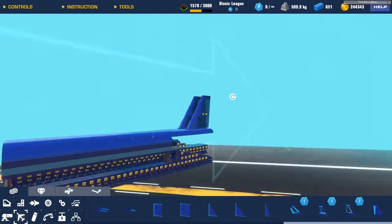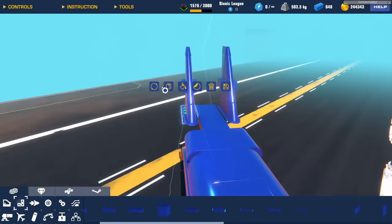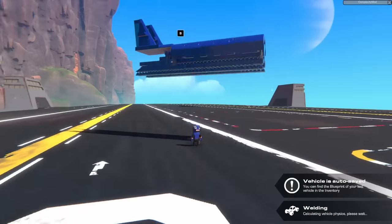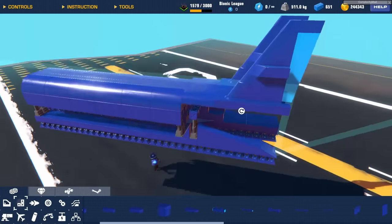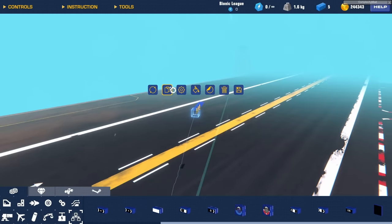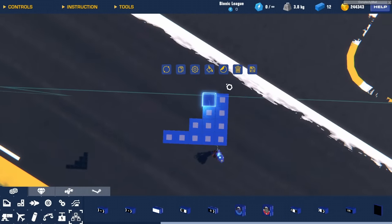Once I figured out how to shape the tail, I used the same fuselage segment just angled upward, then smacked on the stabilizers from the Rescue Pack DLC and called it a day. With that part done, I saved it and moved on to working on the elevators.